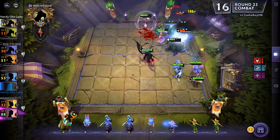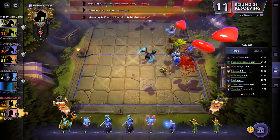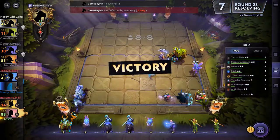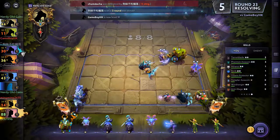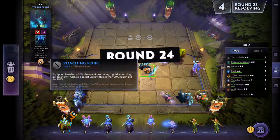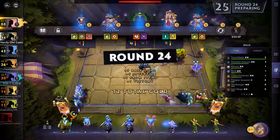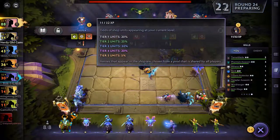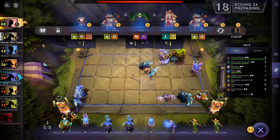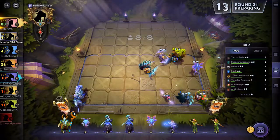Terroblade is doing a lot of business - five kills, that is really nice with the Poaching Knife. One gold for items. Let's just do that, and after the creep round we go up to nine units on the board.